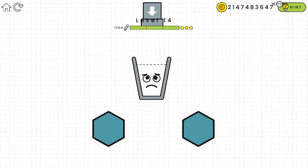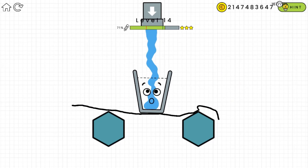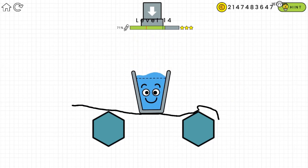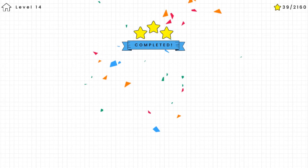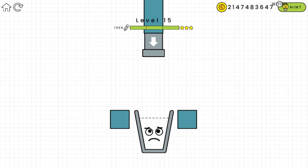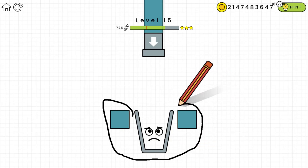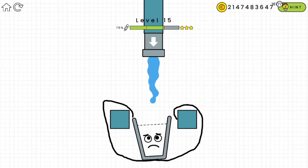Moving on to the next one — I think we can just do the same thing, draw a straight line. Yes, we got it — amazing! On the next level just make sure the light is hanging on those two square bars. Yes, got that!